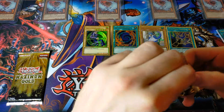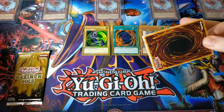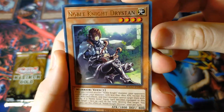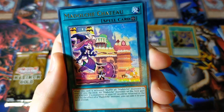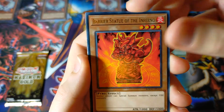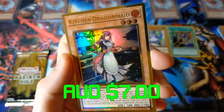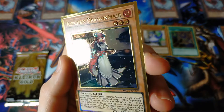Onto the third pack. I am excited. We have Mecha Phantom Beast Blue Impala. We have Noble Knight Drystan — probably my favorite of the Noble Knight cards, just because that artwork is so serene and beautiful. We have Madolche Chateau, which is a very cool card. We have Barrier Statue of the Inferno. The White Stone of Ancients. And I believe the gold card is next.